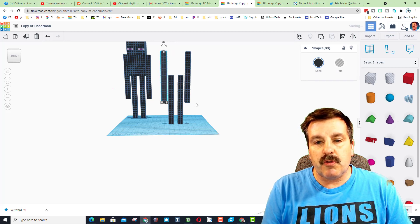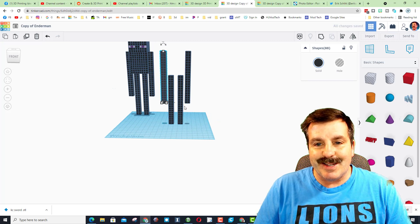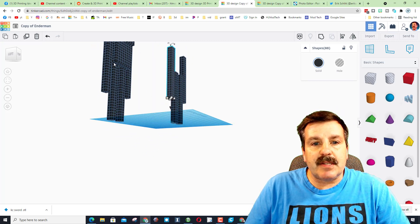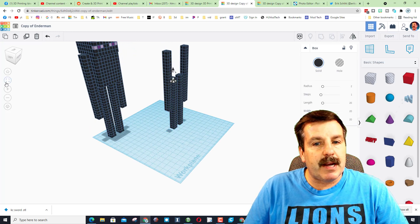Do one, two, three - and boom, both arms are now in place. The Enderman's body comes out two chunks to the front and connects to the arm. Fit view on this block right here.